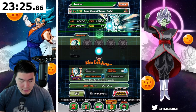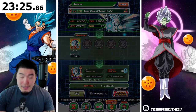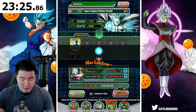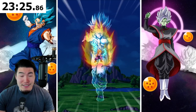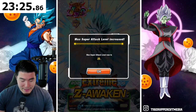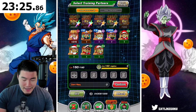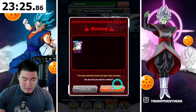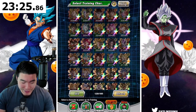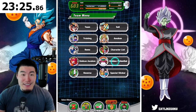Let's Extreme Z Awaken our Gohan here. Step one, step two, and step three — and I'll let this one play out. There we go: Gohan fully Extreme Z Awakened. Let's give him a couple Kais here — oh, five, perfect. Those are from the event actually. Our five Kais from the Extreme Z Battle event. INT LR Super Saiyan 2 Gohan, Extreme Z Awakening complete.